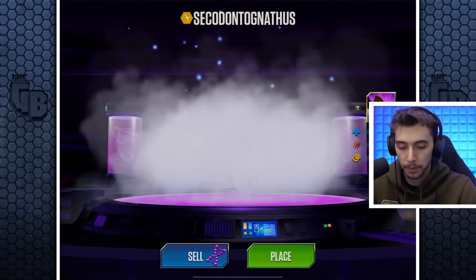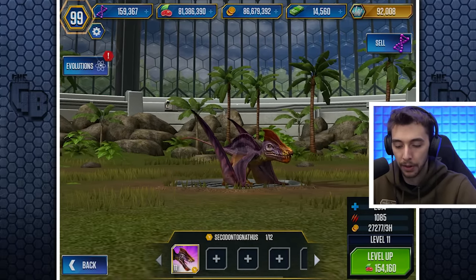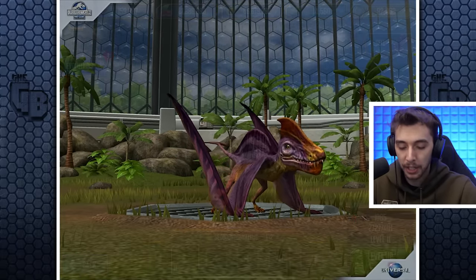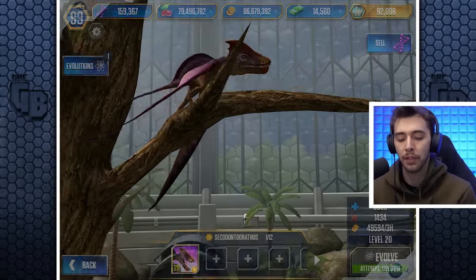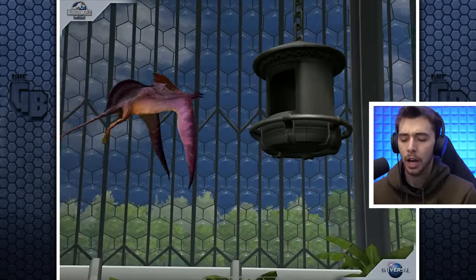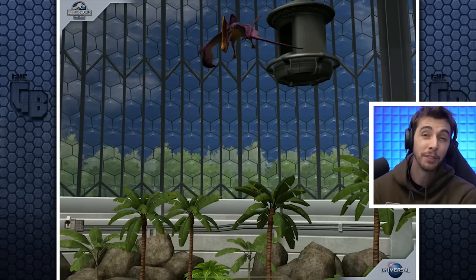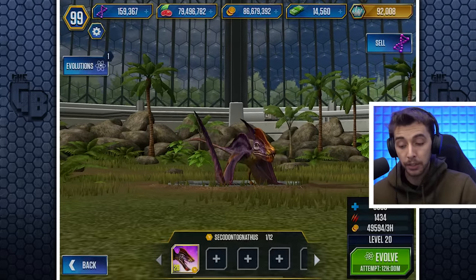Look at you — Secodontognathus. It's purple and yellow, some very nice complementary colors there. We're going to level 20: 3,058 health and 1,434 attack. Putting it over tournament-level creatures, getting onto level 40 VIP creatures at this rate.